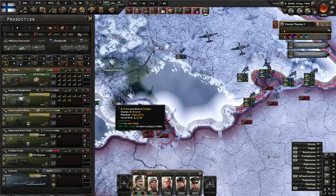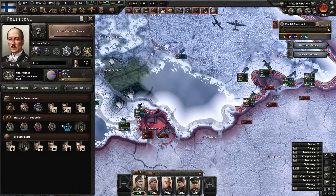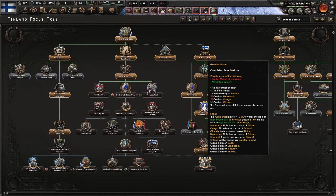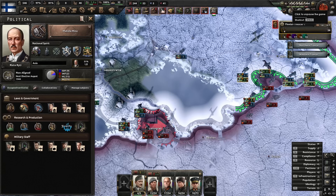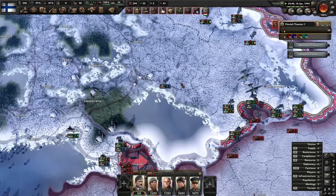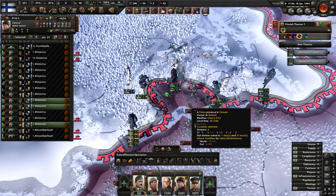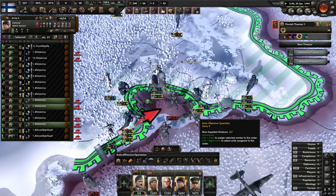We're now ready for Greater Finland once we control those two provinces. Let's also grab some steel and civs from a mine I won't try to pronounce. The Soviets have pushed me across the river but I'll push straight back — and there it is, one push back in return.